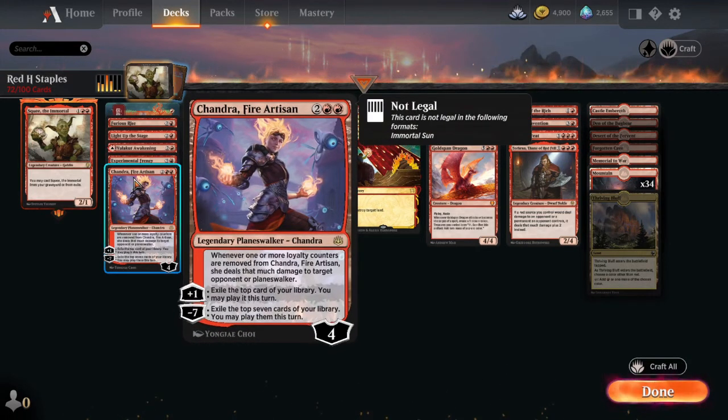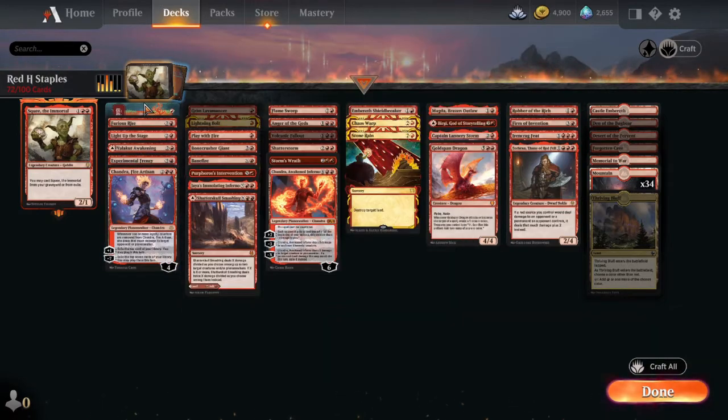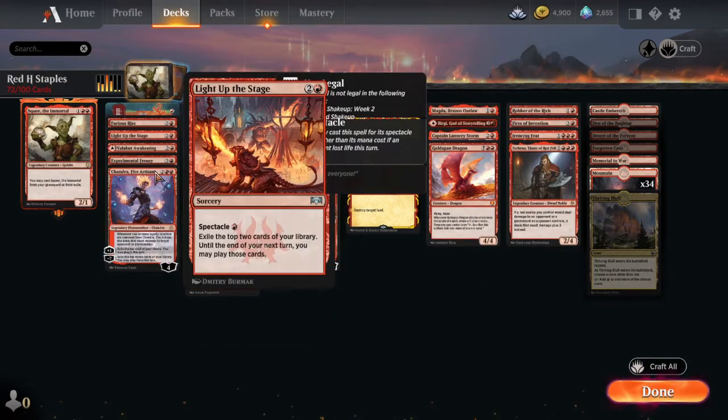Last but not least in card advantage — Chandra, Fire Artisan. She's super good. If they attack her and she loses loyalty counters, she deals damage to target opponent equal to the amount of counters removed. At plus one, exile the top card of your library — you may play it this turn. You can do that every turn, which is really nice recurring card advantage. I'm always looking for things that are recurrable when I'm building, and these are some cards I always consider.